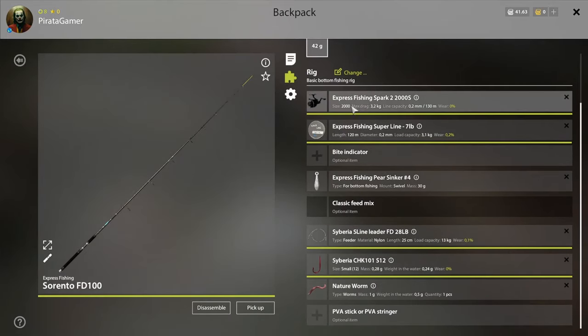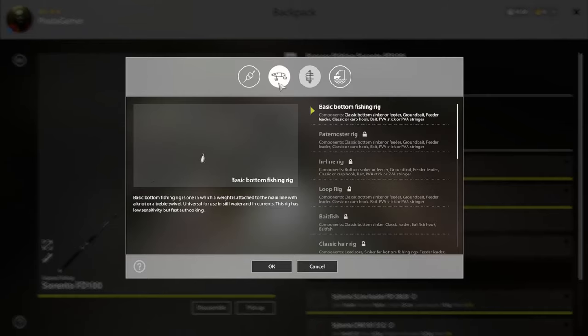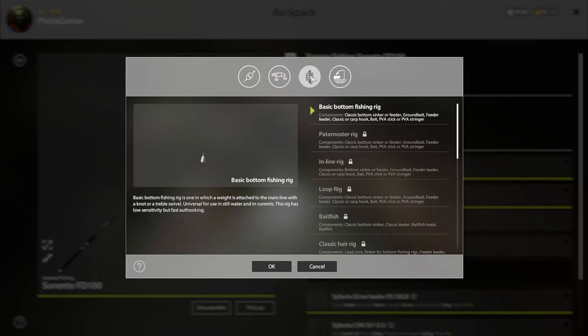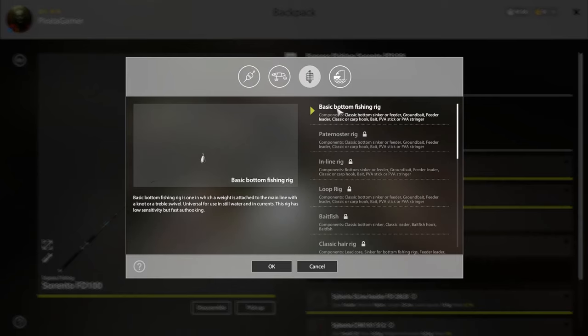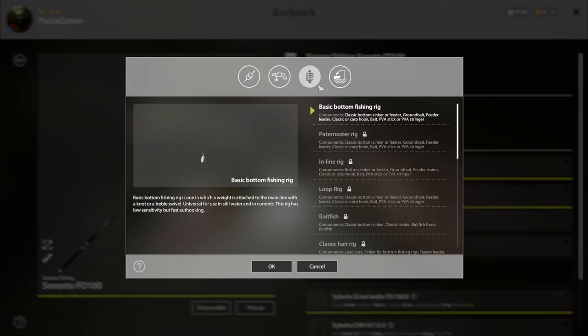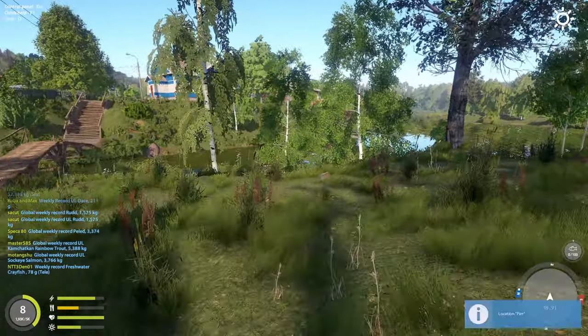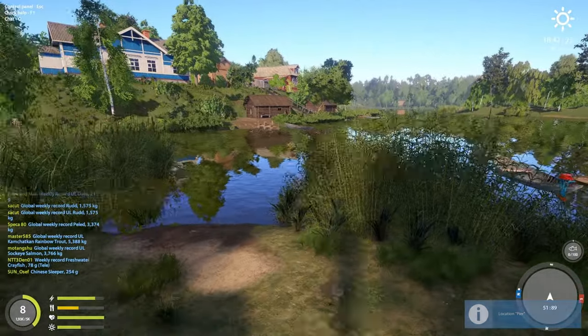Once you're set, assemble your rod like the one I have here. There are a lot of different setups you can use — look at how many options there are — but this basic bottom fishing setup is the easiest and cheapest for starters, and that's what I'm doing.